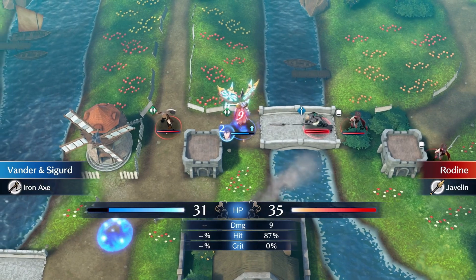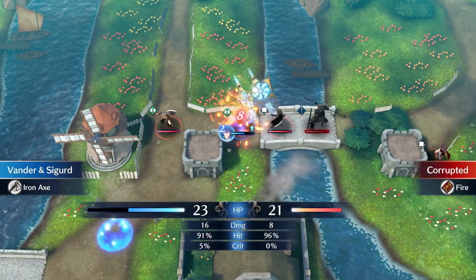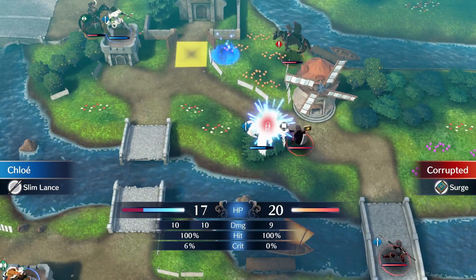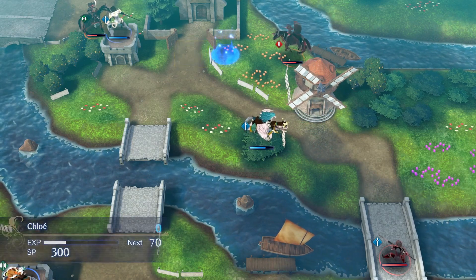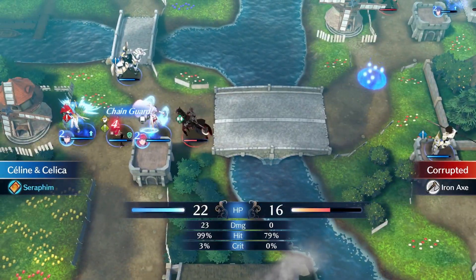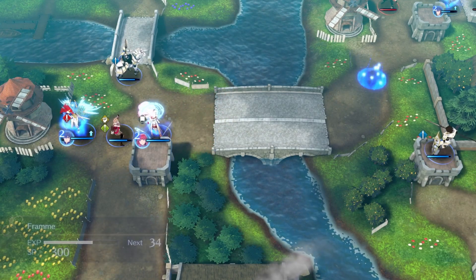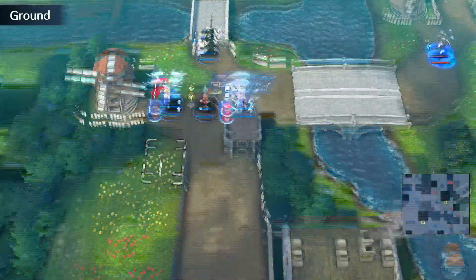On the enemy phase, Rodine attacks Vander with the Javelin while this mage walks up close and Vander is able to counter-attack. The Surge mage tries to take down Chloe but Chloe is too strong and finishes it off in one round. Meanwhile Chloe counter-attacks the Sword Flyer, and this Axe Cavalier goes toward Selene because she has the least defense, so Fram Chain Guards to protect Selene.